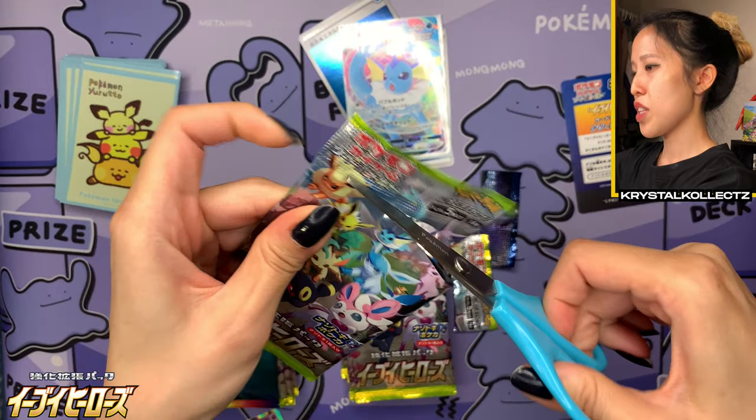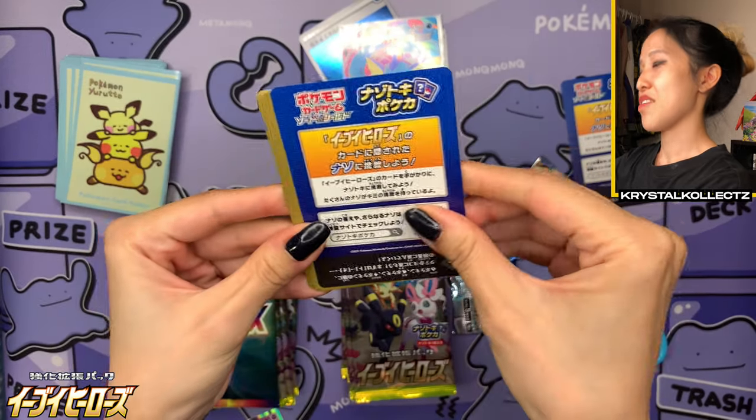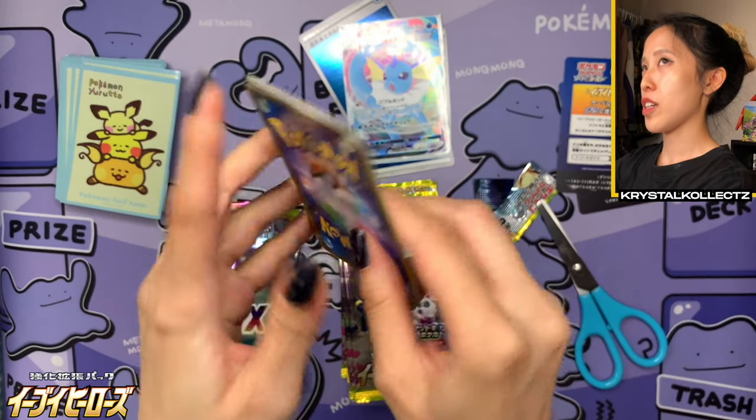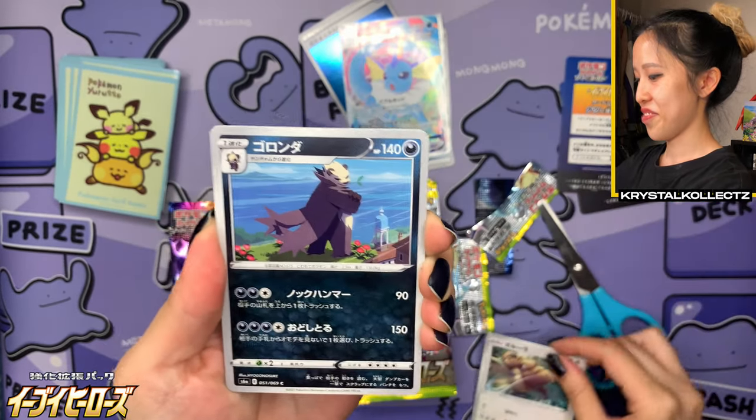One thing to note — these packs feel a little bit jet-puffed. Let's see if we can pull Jay's Chase Eeveelution — the one that looks like a Naruto character, Kurama I believe? That's Flareon. We also have Smeargle — oh, nice Smeargle artwork. Azumarill. And the Sun and Moon badge. It's actually a badge, not a charm, but there's a lot of them in the set.